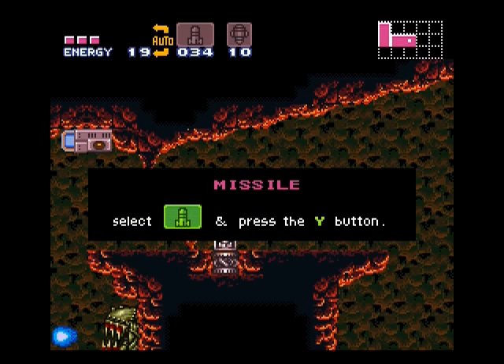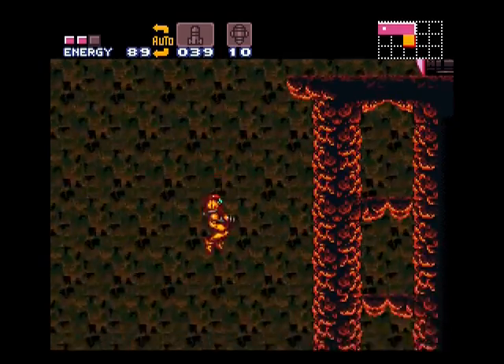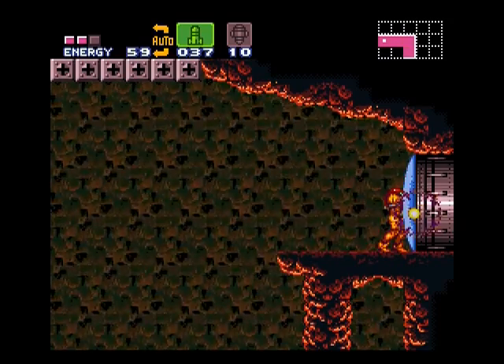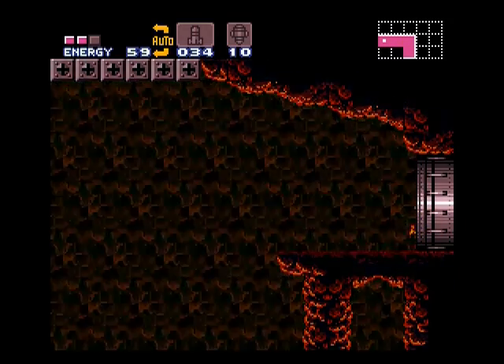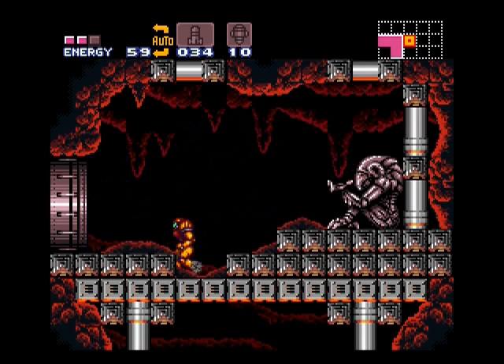Right now this is a sequence break. You see the little grapple beam blocks up there, but that just saves you from taking damage. I do need to wall jump, so this is a wall jump sequence break. Instead of grapple beaming across the top there, you can just take the hits on the spikes and wall jump up. And that gets us the wave beam, which is one of the very early sequence breaks that I ever discovered in Super Metroid.